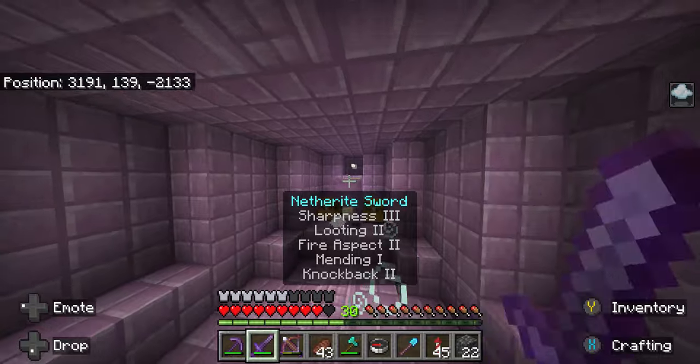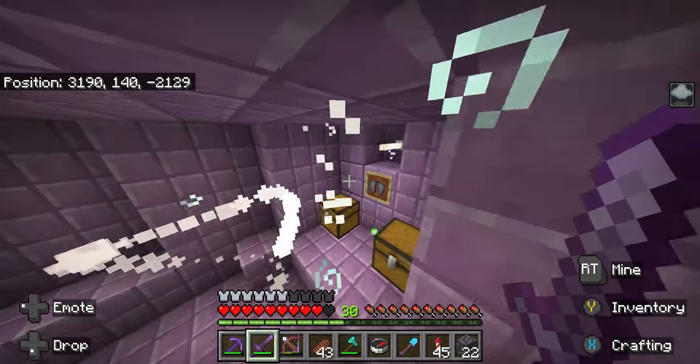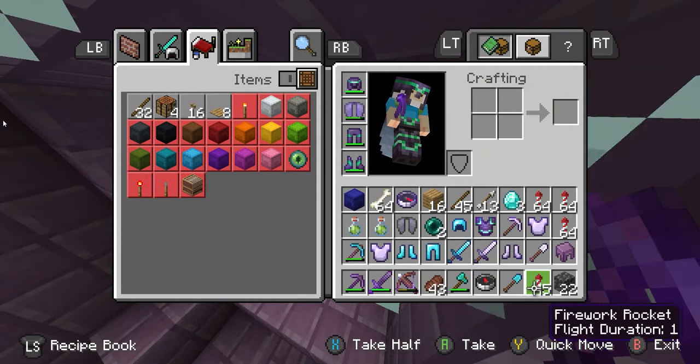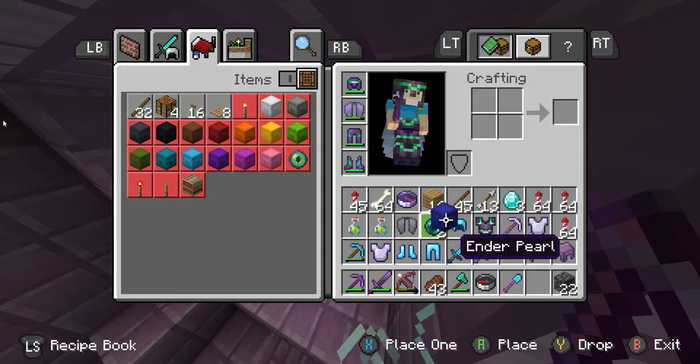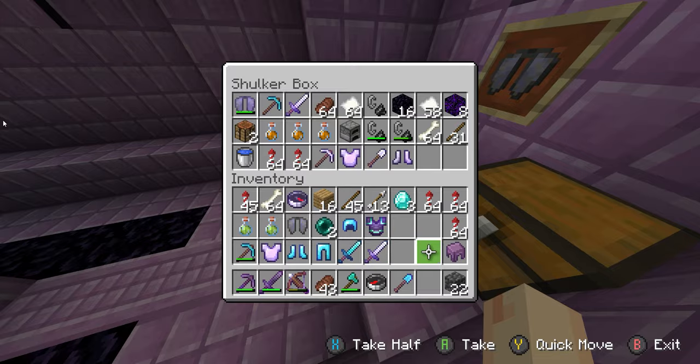Here is another looting spot. Keep going in all directions — keep with one direction on your coordinates. We started out with negative, and now I'm going positive, checking everything out. The biggest thing right now is these shulker boxes. As you can see, I've run out of space, so I need to pile up my shulker box.